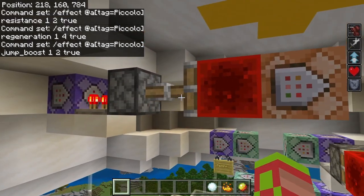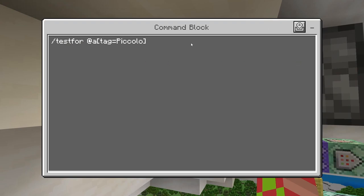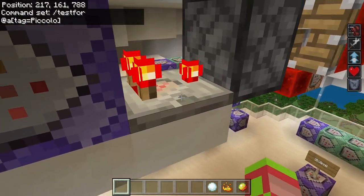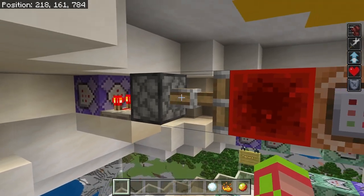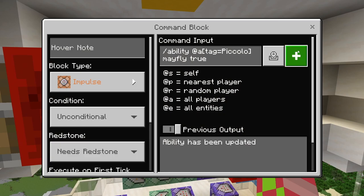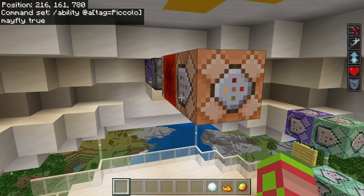Now we're going to pop up and go over Flight. I have a repeating command block — repeating, unconditional, always active. Just slash test for at A, tag equals Piccolo. As soon as somebody gives themselves the Piccolo tag and Piccolo spawns in, you have a Comparator which converts the command block into a redstone current, and it powers this sticky piston with a redstone block. So it'll push out and power this Impulse, Unconditional, Needs Redstone command block: slash ability at A, tag equals Piccolo, may fly, true. This gives you the ability to fly even in survival mode.